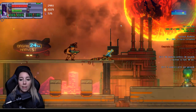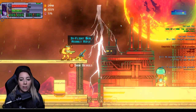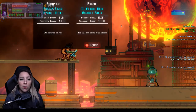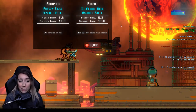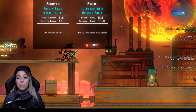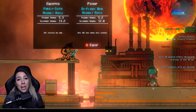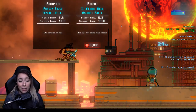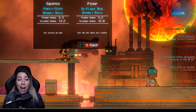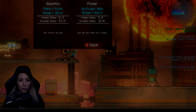A really cool component of this game is that they do leave you other weapons, and you can switch through them as much as you'd like. Every weapon is different — some have different effects. What I have equipped is a Family Size assault rifle: it does 5.3 damage, my secondary damage shoots out missiles doing 13.2, and it gives me 50% increased max ammo. The one on the ground is an In-Flight Meal assault rifle — yes, all the names are food-based and it's awesome. This one does 5.2 primary damage and 12.8 secondary, and does 50% more damage while airborne. Since I don't usually jump when attacking, I'm going to leave this and continue using my Family Size assault rifle.